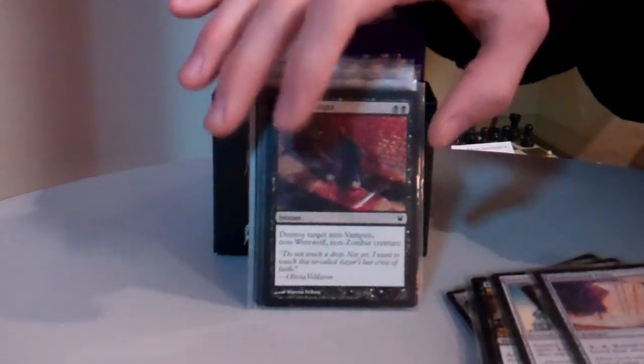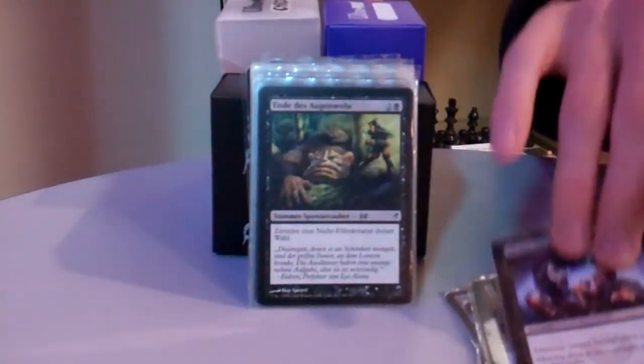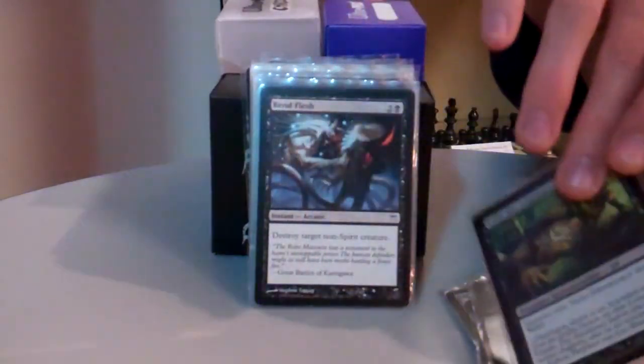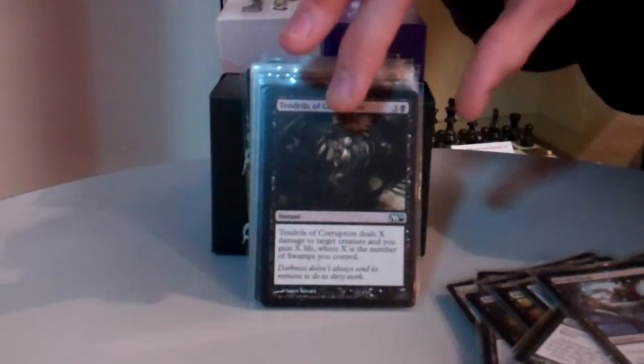Now some instant speed removal: Victim of Night, Go for the Throat, Hideous End, Geth's Verdict, Tendrils of Corruption — which also doubles as some life gain.